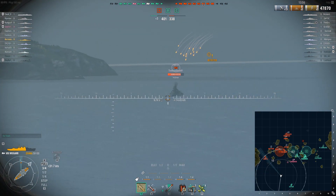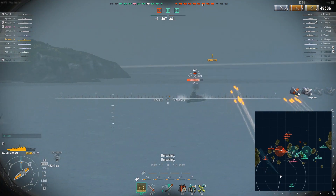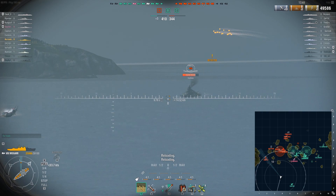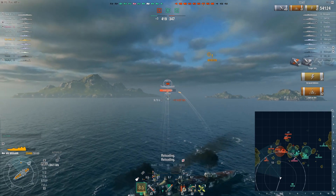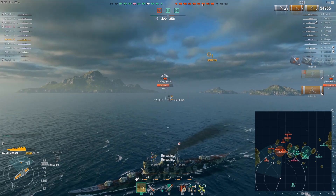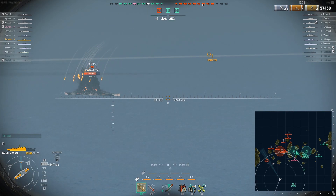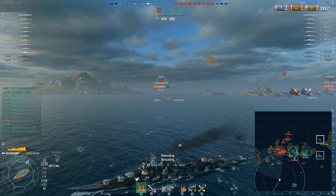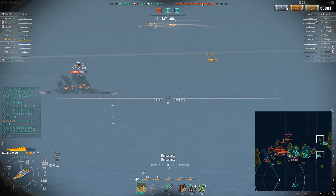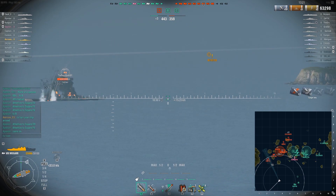People might think the new Mogami is going to be some amazing fire starter because you have so many HE shells. Well, that's not quite true. I mean, you do start a lot of fires, however you don't start an insane amount. For instance, the Zao will start more fires. However, the Mogami actually has a higher HE damage per minute number than the Zao does. In fact, the only tier 10 heavy cruiser with a higher HE damage per minute is the Des Moines. The Moskva, the Zao, the Hindenburg — they all deal less HE damage.